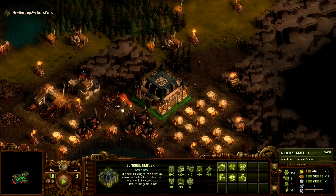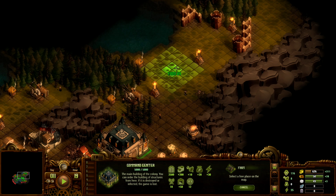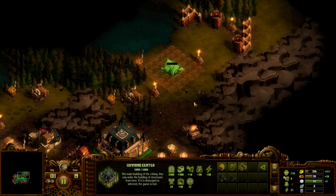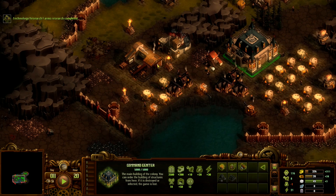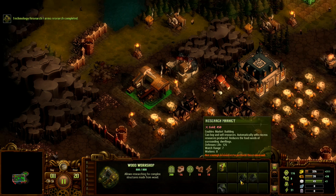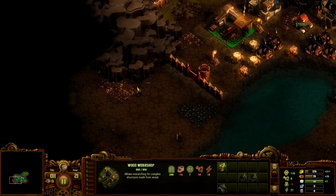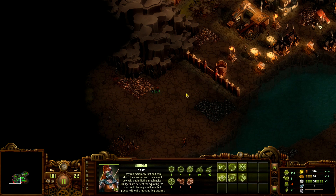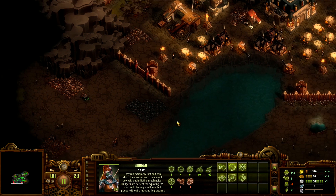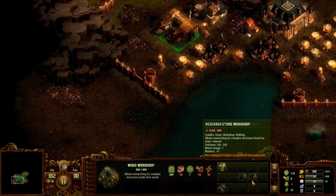There's the farm — we can build one right away. That's going to be 64 food, that will be enough for a while. For our next research, we can research the lookout tower, or a market — the market is quite useful. You can buy resources and it also sells excess resources automatically, which is pretty nice. Then we'll likely research stone workshop.